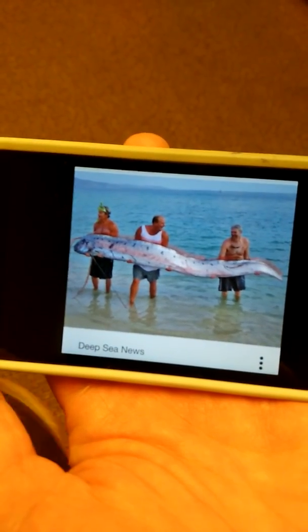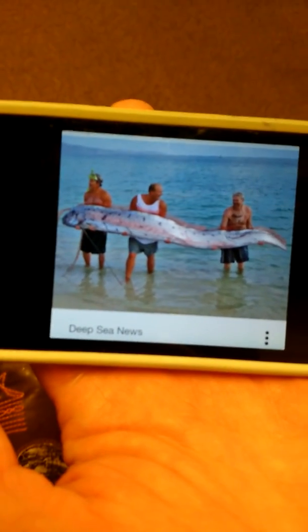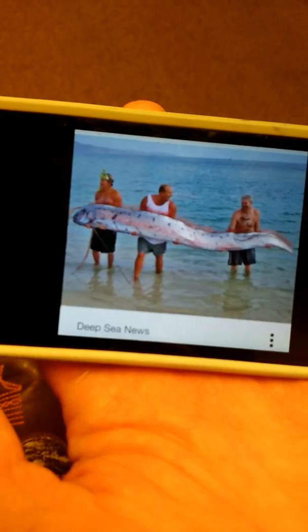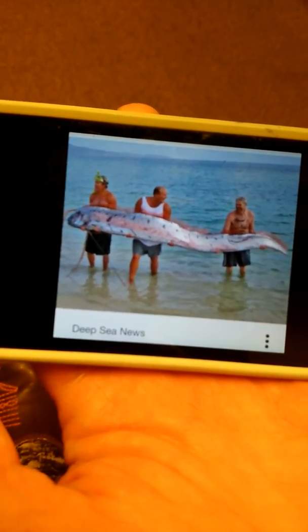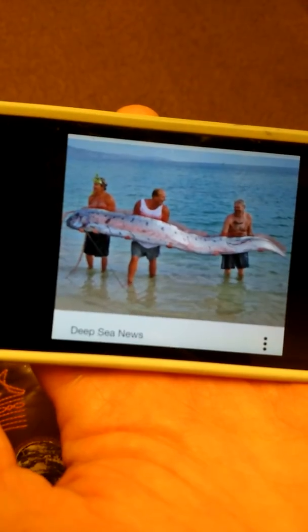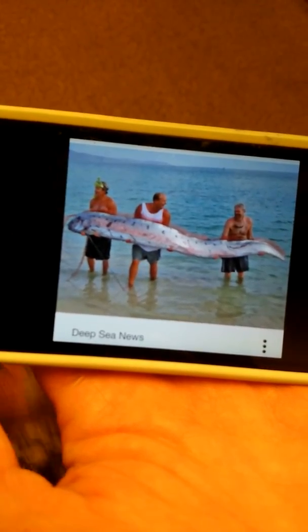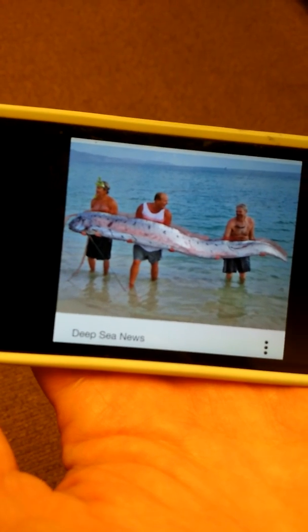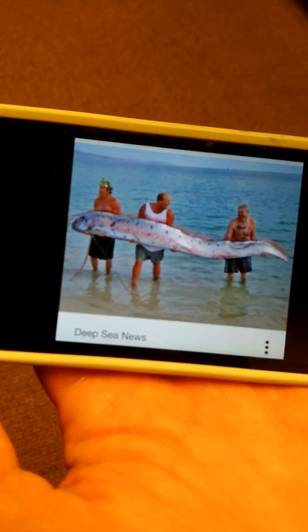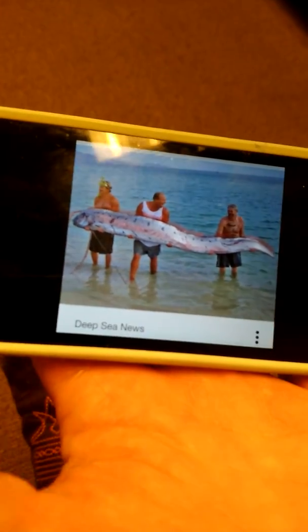What's that? What are they holding? Anglerfish. No. Mom, what's that? You know what that is. What are they holding? It doesn't have any teeth. It swims straight standing up. What is it? Oarfish. Good job.